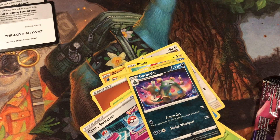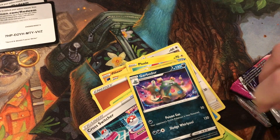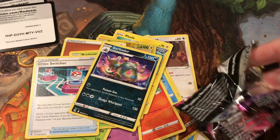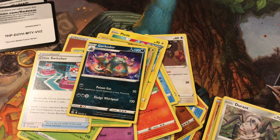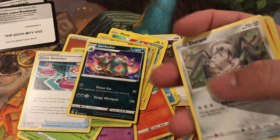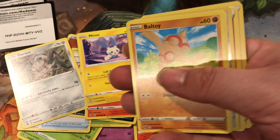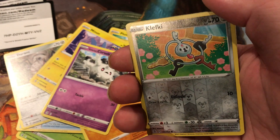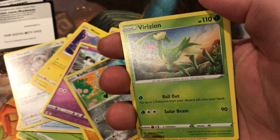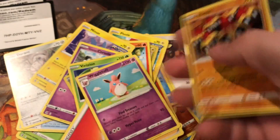Last pack — a chance to pull something amazing. We got Durant, Pansear, Minun, Belfoy, Quisla, Klefki, and Aver, Fire Energy, Bugcatcher, Wigglytuff, Lynx, and the last code card for you guys.